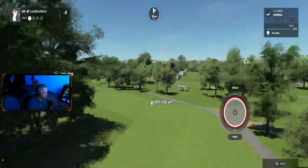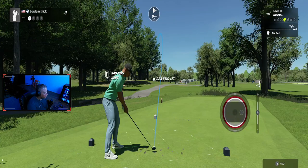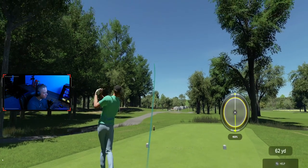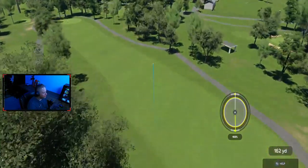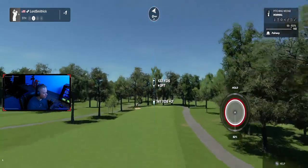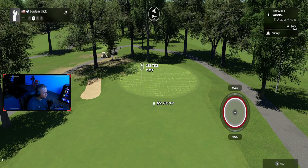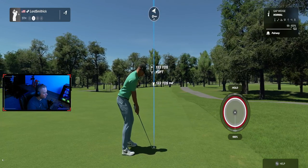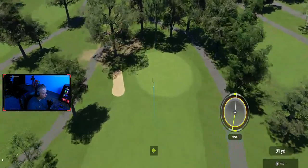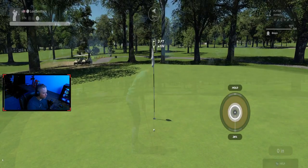Hole number five, dogleg left. Again, less than driver here. You really want to draw it around the corner if you can to avoid those trees. So we'll do that. Downhill. We'll go right at it. Big bounce up there. Pretty good shot for that green — that green's like an upside-down bowl.